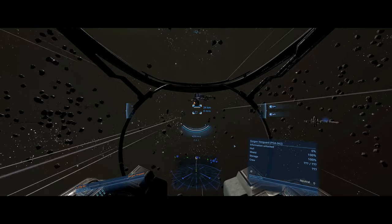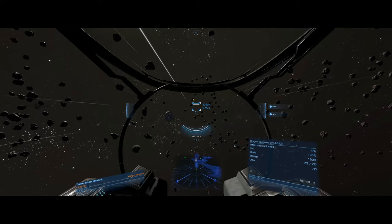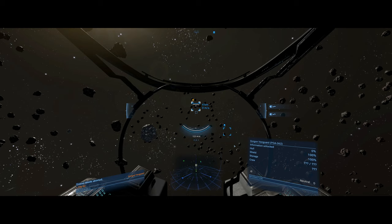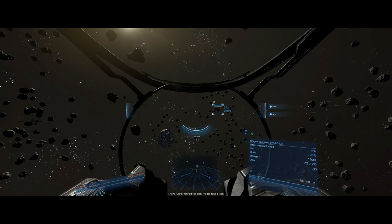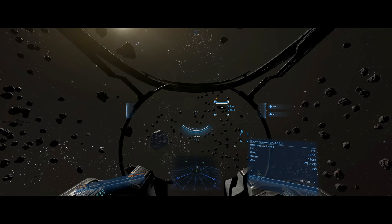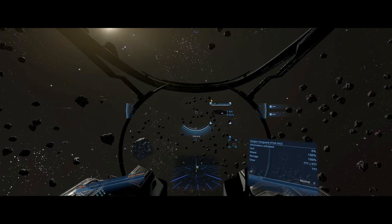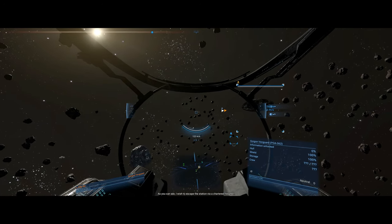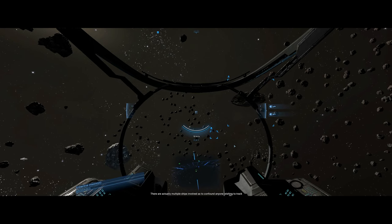I don't see any mines. Bozo says he's further refined the plan, please take a look. Let me just get this ship first please. I wish to escape the station via a chartered freighter - there are actually multiple ships involved to confound anyone wishing to track me.